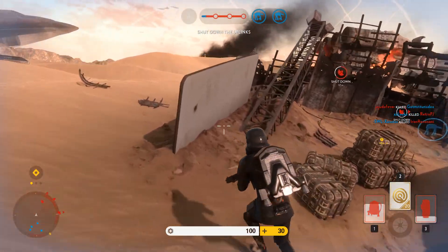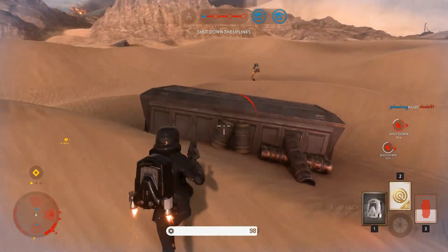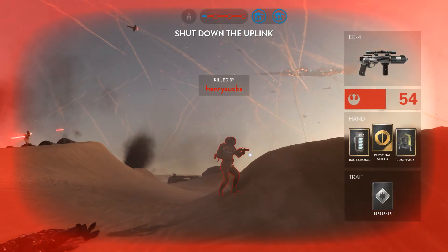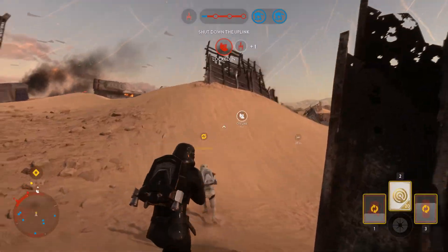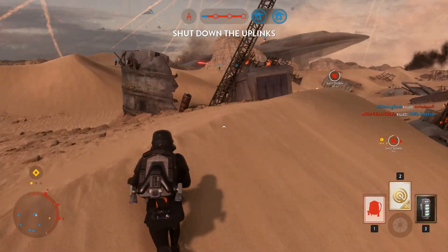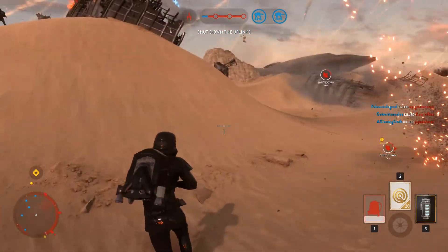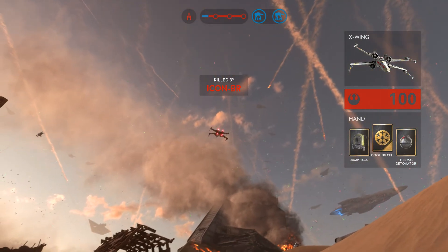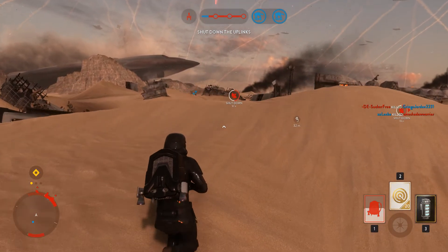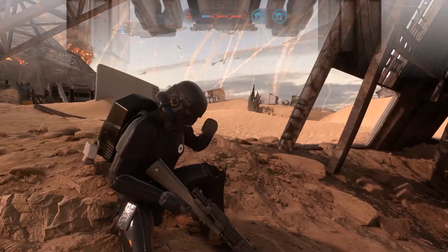If you're not familiar with Battlefront — I know a lot of you will be — but in this game mode, we as the Empire are trying to protect the big AT-AT walkers over there and over there. And the Rebels are trying to activate these objectives over here. And as you can see, that one just got activated. Every time that completes, a Y-Wing strike will come in, which creates an AT-AT vulnerability time in which they can damage the AT-AT. The ultimate objective of the Rebels is to destroy the AT-ATs. So basically our objective is to kill the Rebels and make sure that the objectives get shut down.